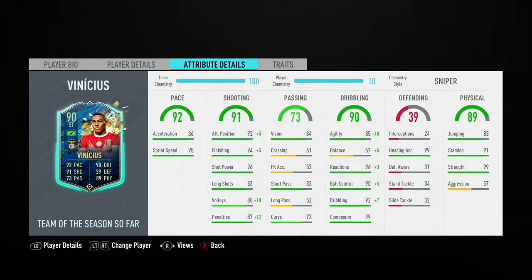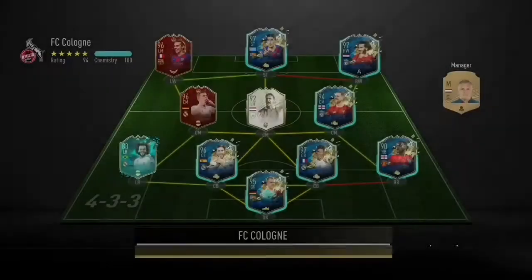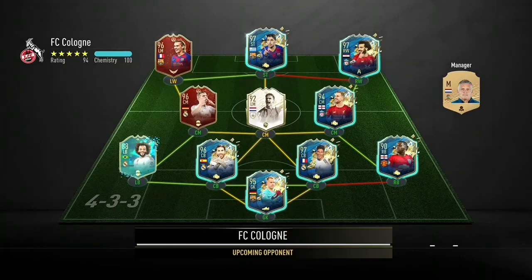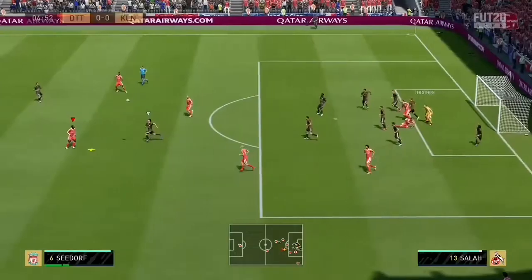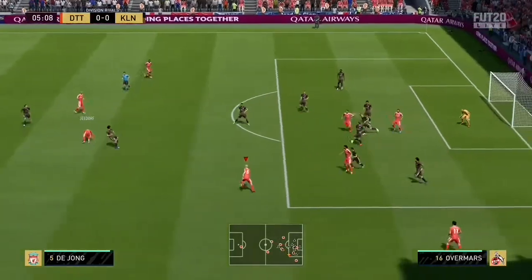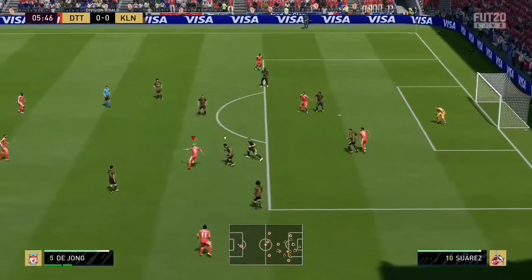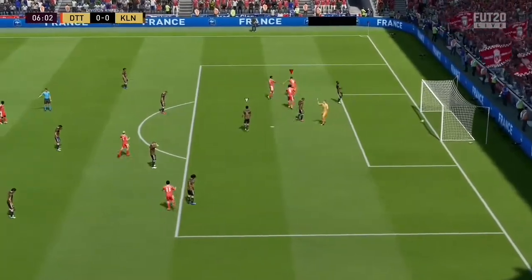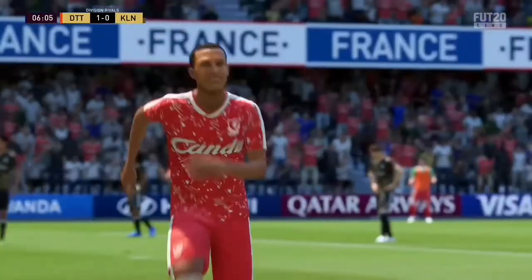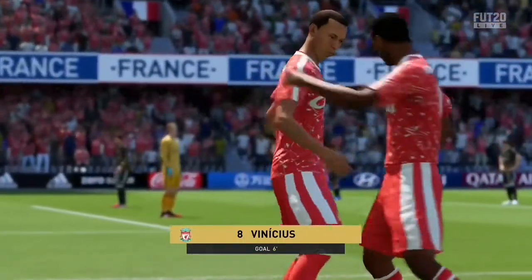This card doesn't have any traits, but it looks very good so let's get in and try it out. Game number 1. The opponent has Red Griezmann, Red Cruz, and a solid back line. We found Vinicius — beautiful finish on the left foot. What a pass from Dion. The turn felt quick and the finishing was nice. Decent start.